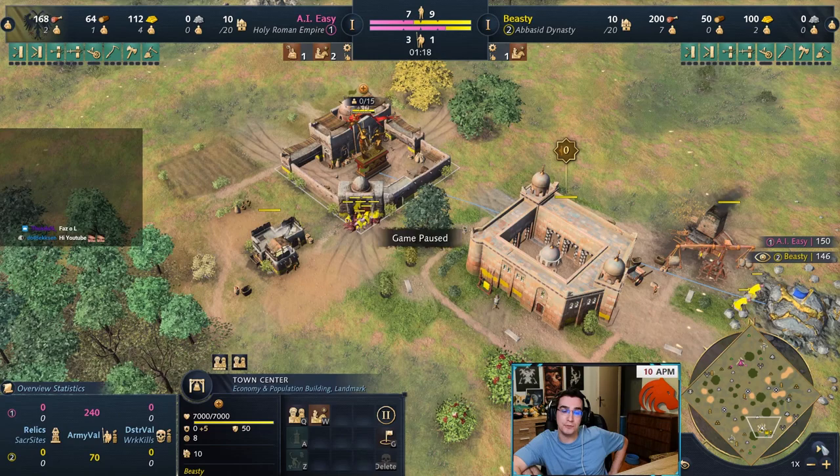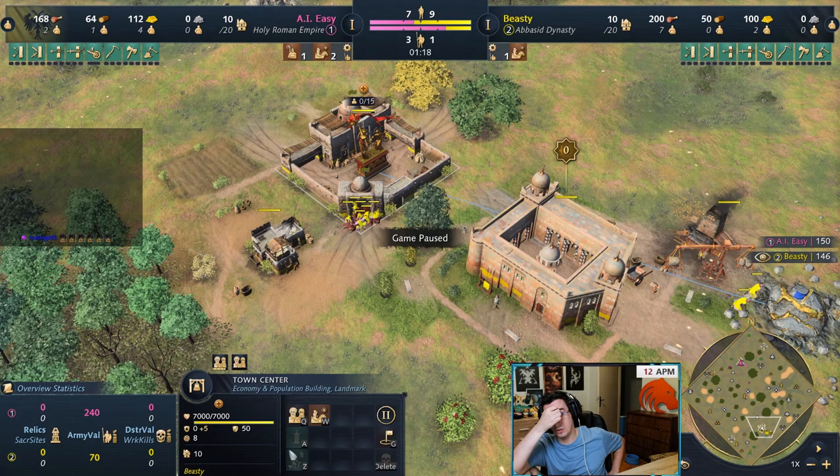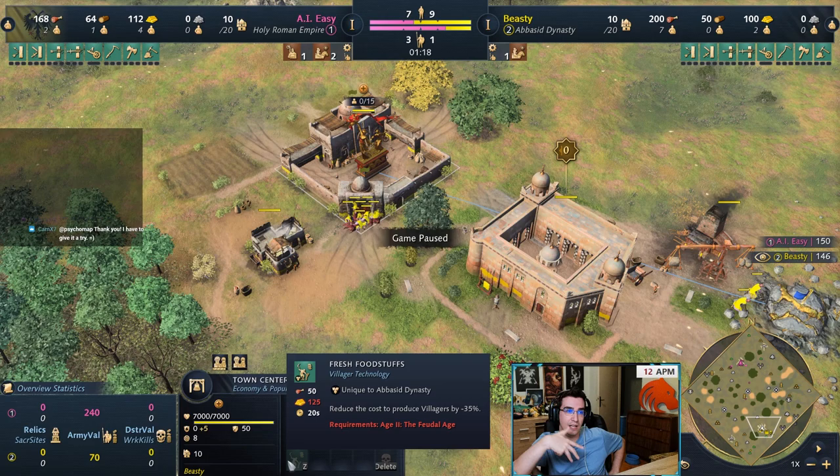Another thing I don't see talked about too much: to upgrade this you need to lose a villager. A villager takes 20 seconds, this upgrade takes 20 seconds — if you upgrade this you have one villager less, which makes this upgrade a lot more expensive than it appears. We actually ran the numbers on my Twitch chat, and it takes somewhere around eight minutes to pay off with one TC. So this is good to get immediately on one TC if you plan to stay on one TC for eight-plus minutes. On two or more TCs it's very much worth it.